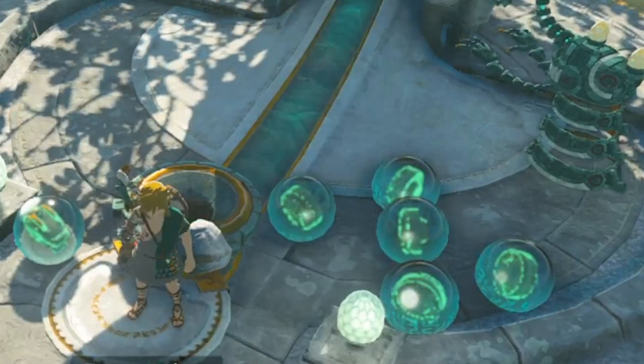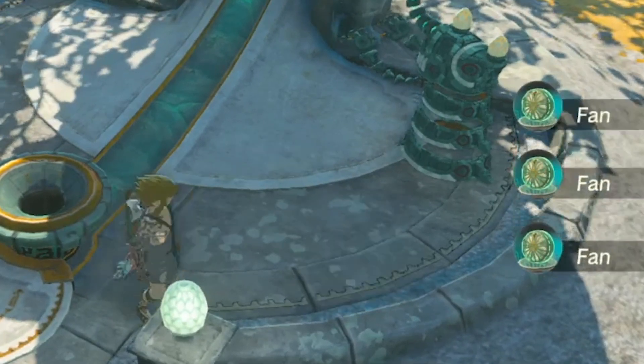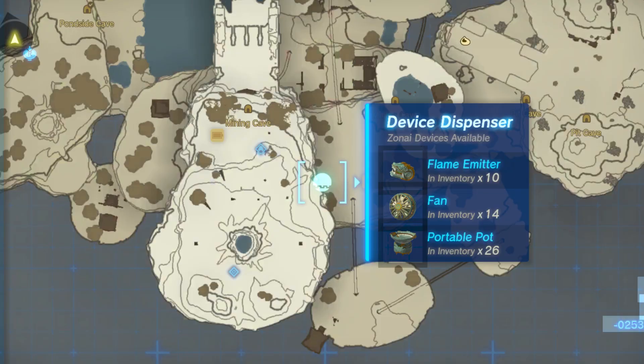Zonite capsules hold fancy items like fans, portable pots, and other cool stuff that you'll find useful. This device dispenser is located in the Great Sky Island, and you can access it pretty early on in the game.